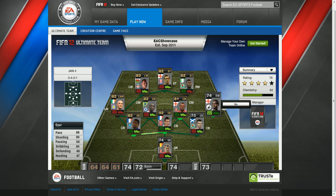On the right wing we have Dyer. His pace is 89, shooting 80, passing 58, dribbling 84, defending 49, heading 47. He's a very nice card.